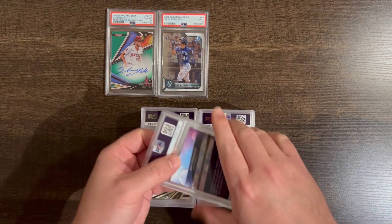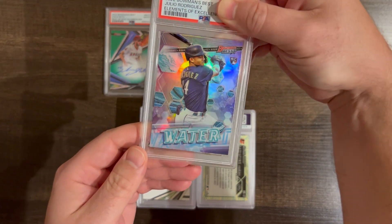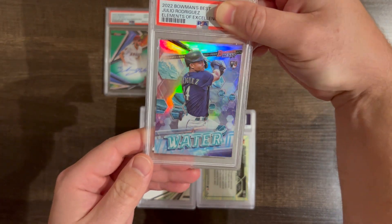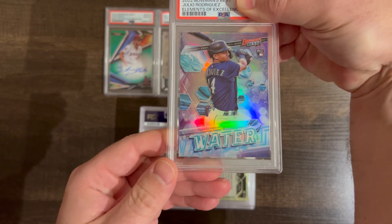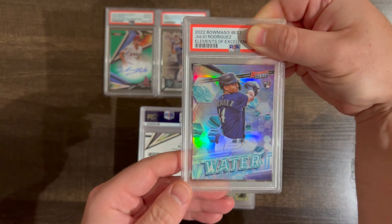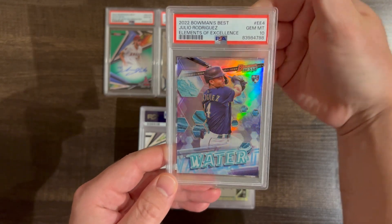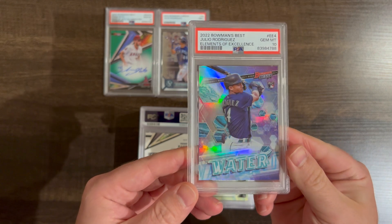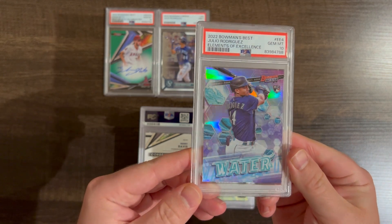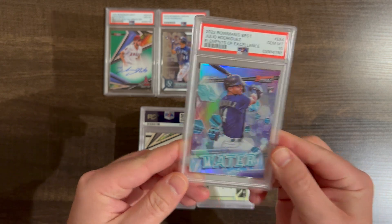Let's do another Julio — this is just a regular insert, 2022 Bowman's Best, Elements of Excellence. Nothing fancy here. At one point these cards were doing pretty well as tens, but I have no idea what they are now. Well, at least I got a 10. Sharp looking card, and it technically is a Julio rookie, so glad I got a 10.